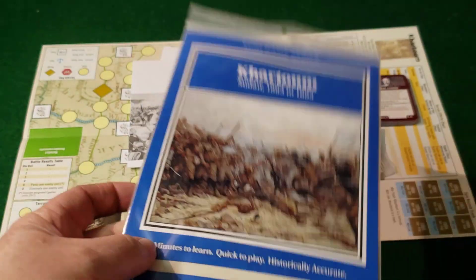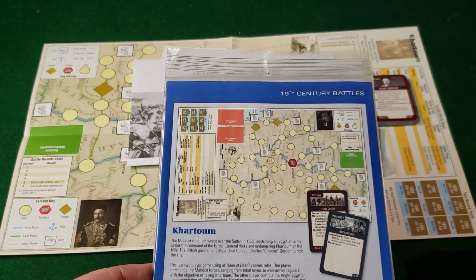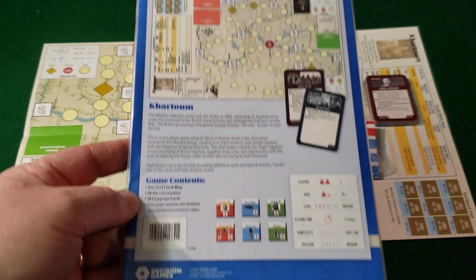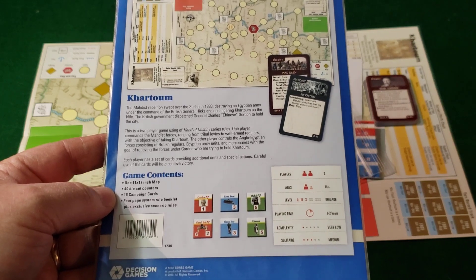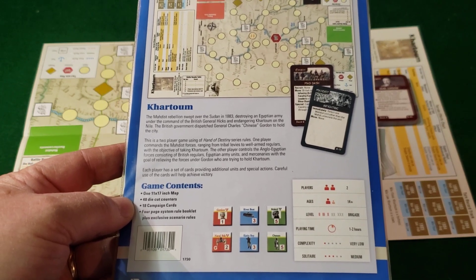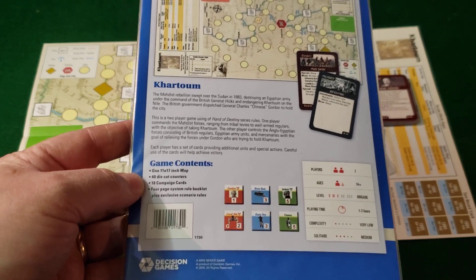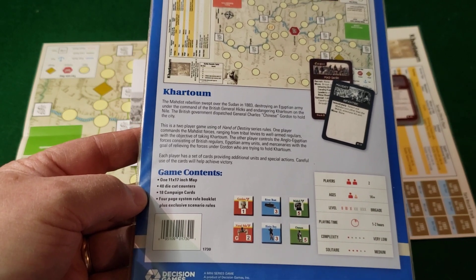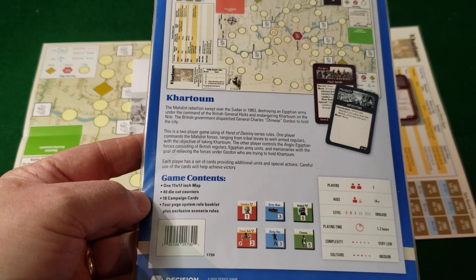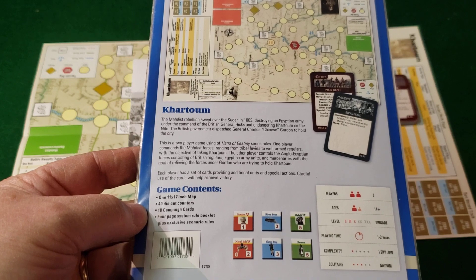It comes in a ziplock with a cover sheet and a back sheet. Here they give an example of what the map looks like, a couple of the game cards, and the pieces. It's for two players, although it is solitaire suitable, and they say the playing time is one to two hours — that's probably fairly true to complete nine turns. Includes an 11 by 17 inch map, 40 die-cut counters, 18 campaign cards, and the system rules book and exclusive rules booklet.